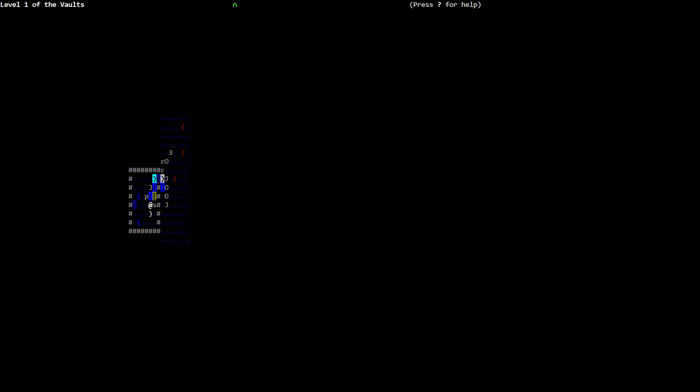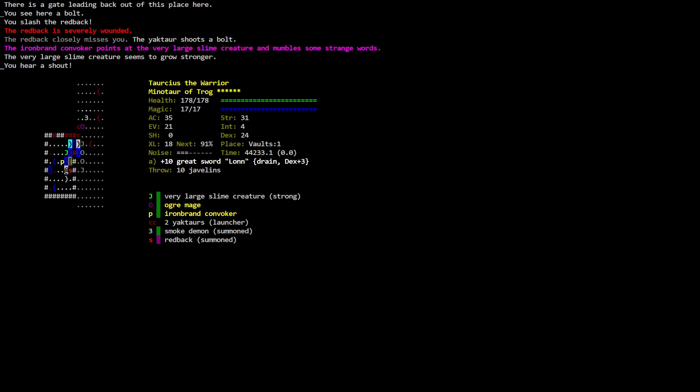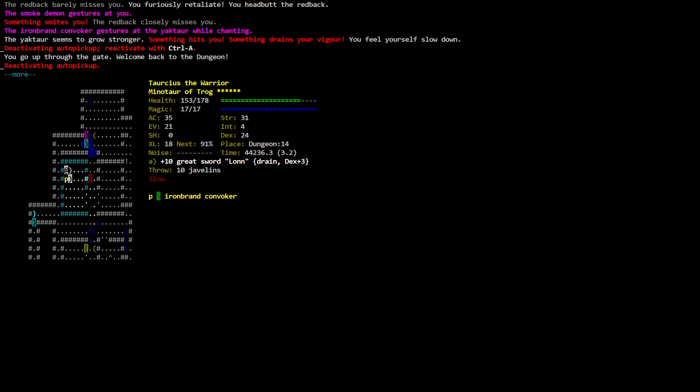The redback bites you but does no damage. The deep elf mage casts a spell. You slash the redback — the redback is severely wounded. The redback closely missed — the ironbrand convoker points at the very large slime creature and mumbles some strange words. The very large slime creature seems to go stronger. I've got a couple of minutes left for this video. We're going upstairs again. The redback barely misses. No demon gestures at you — something smites you. The ironbrand convoker gestures at the yaktor while chanting — the yaktor seems to go stronger.